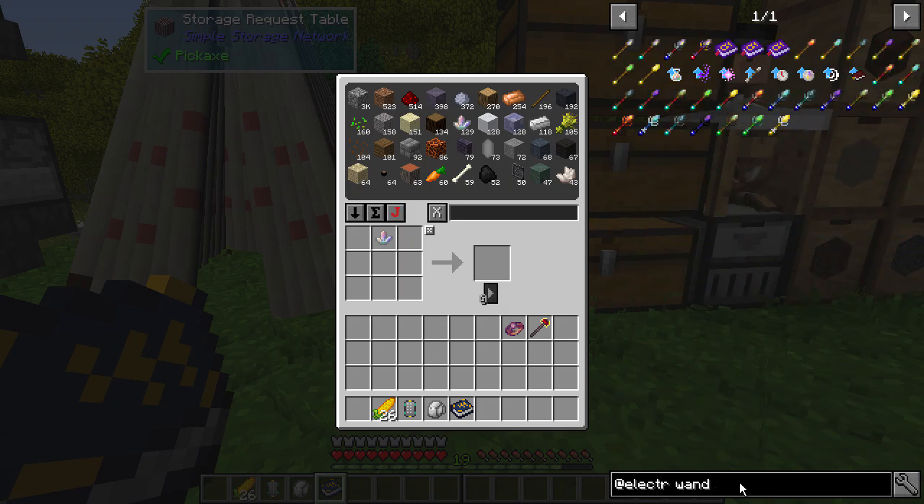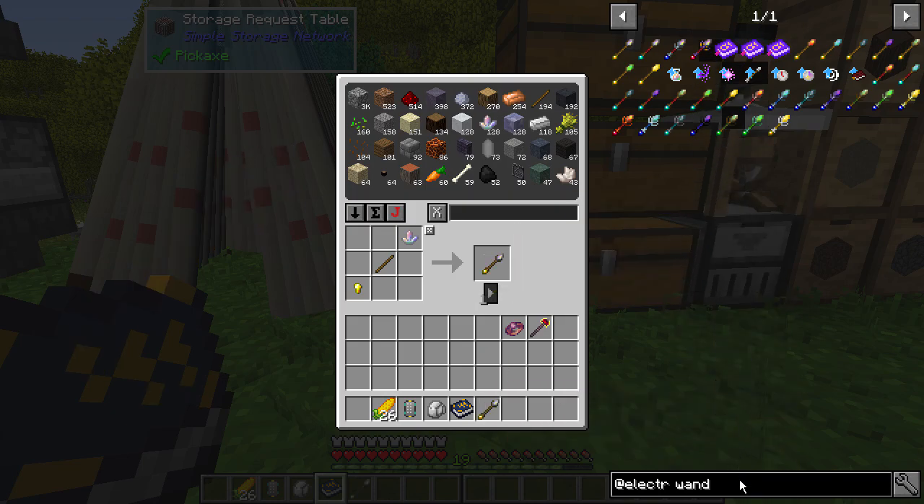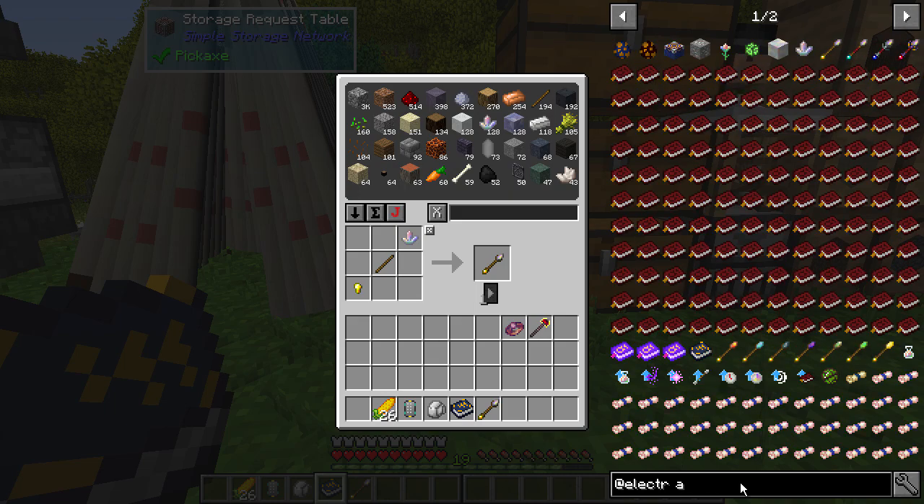So for a wand — I'm guessing it's that one. Yeah, there we go — we've got a wand. Boom. Current spell: empty slot. We need the arcane workbench.